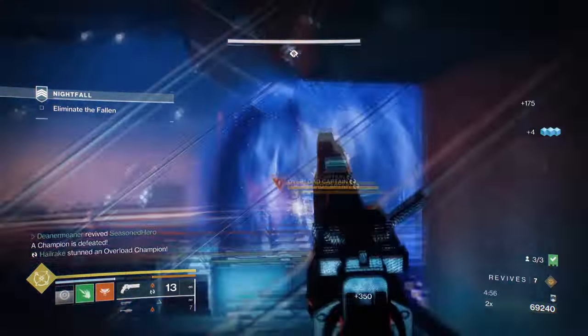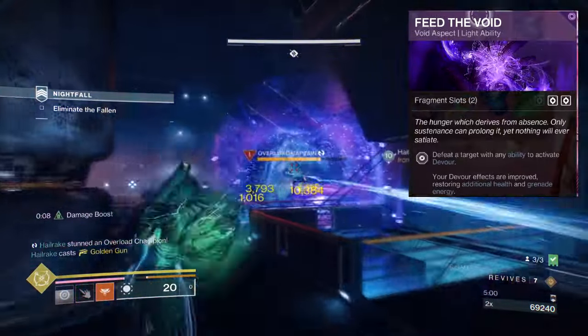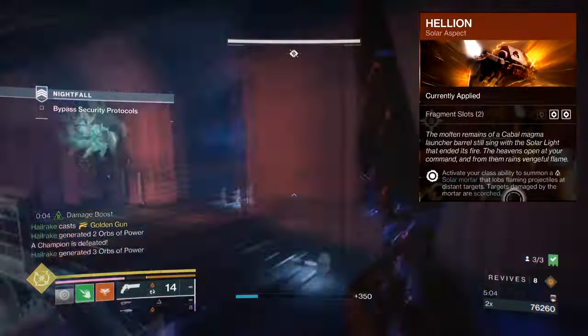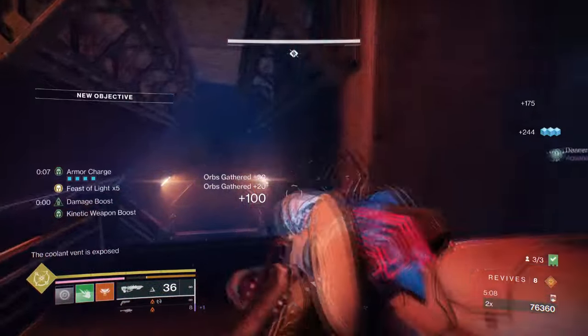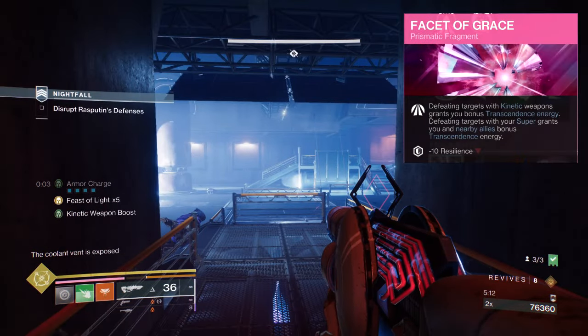For aspects and fragments we have the following: Feed the Void — defeating targets with any ability kills will activate Devour. Hellion — your class ability will produce a solar mortar that lobs flaming projectiles at distant targets and scorches them. Facet of Grace — defeating targets with kinetic weapons grants you bonus transcendence energy.